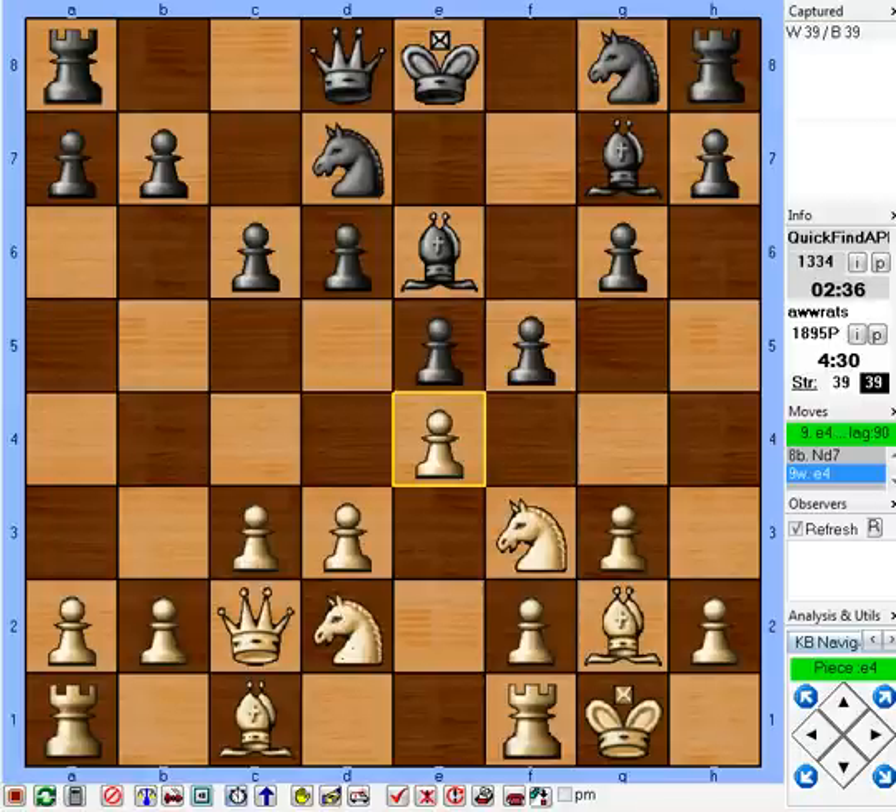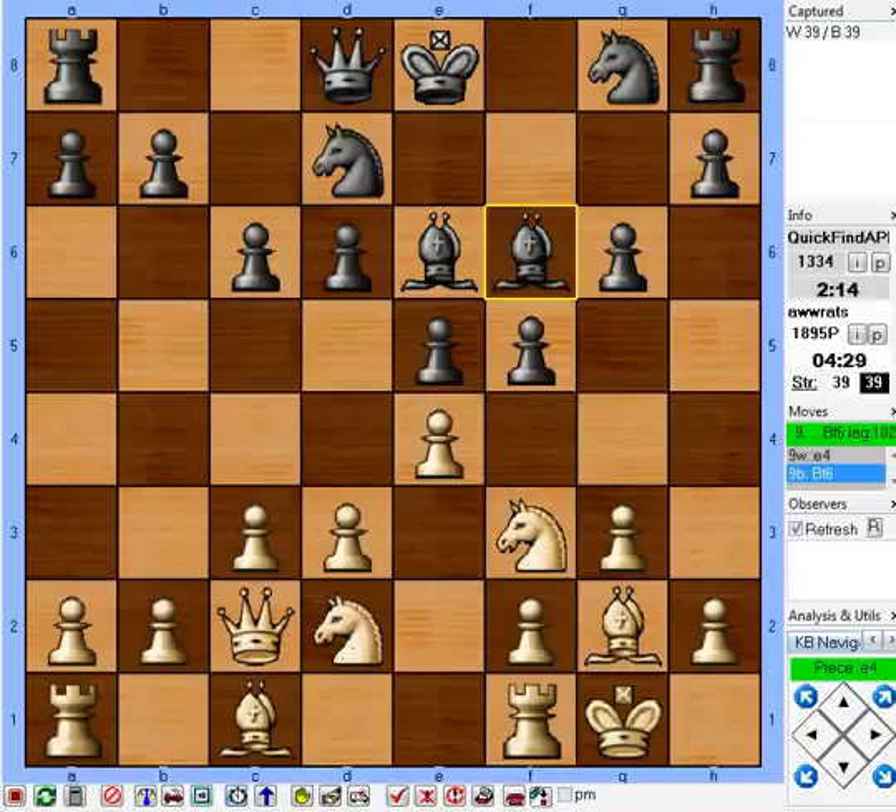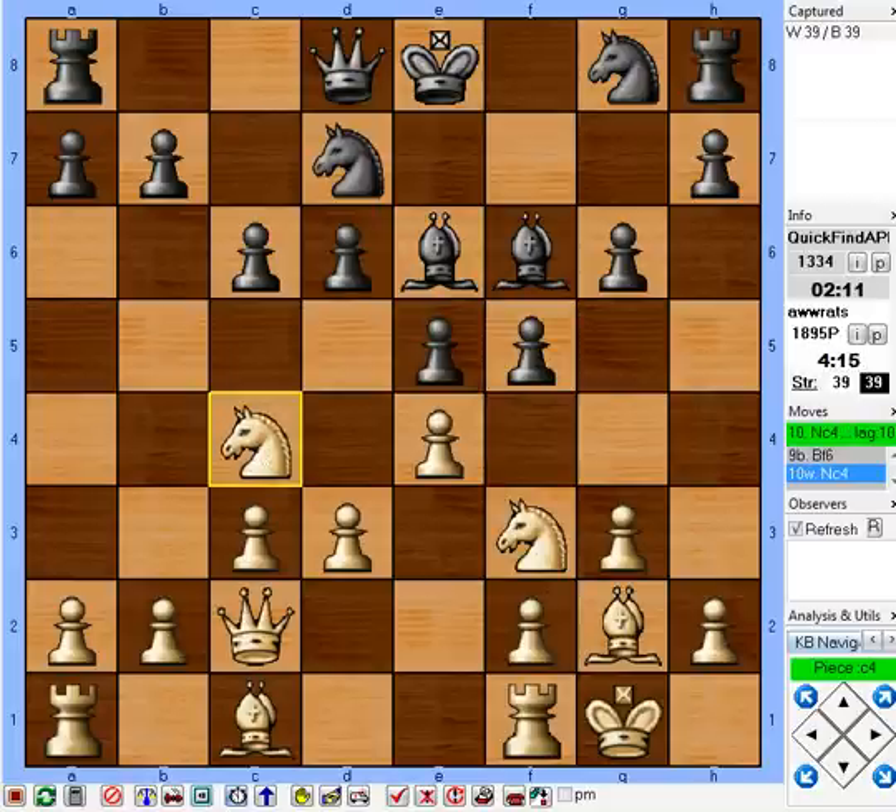He should play knight f6 here and put some pressure on e4. Because then if I play knight c4, he can rip it with his bishop and gobble on e4 with his knight. So knight f6 stops me from playing knight c4. But I could play knight g5 again — then when his bishop dropped back, I can exchange on f5. He didn't do it. So what I'm going to do is put the knight on c4, inviting him to take it, and then I get some pressure on the backward pawn on the open file. Knight c4 — this clears a line for my bishop to develop.